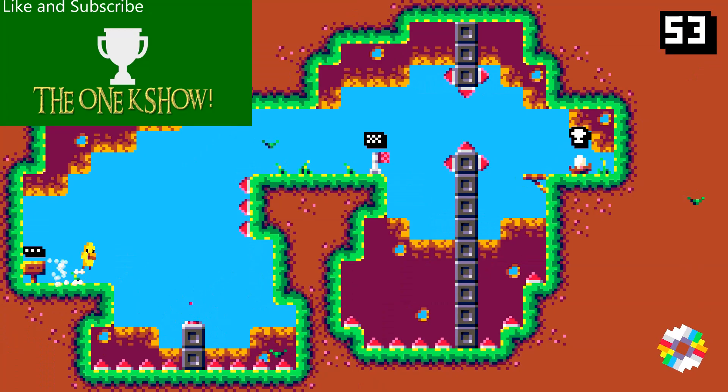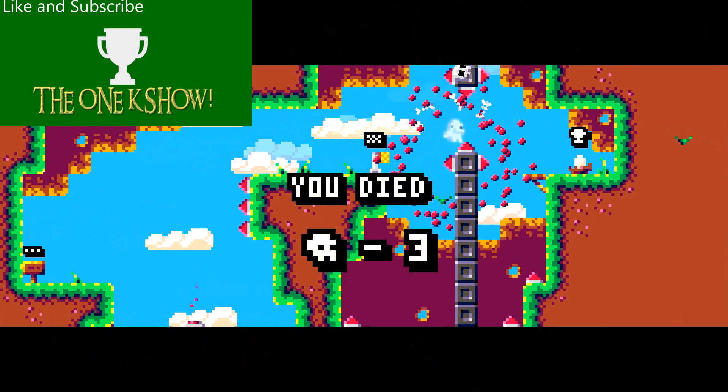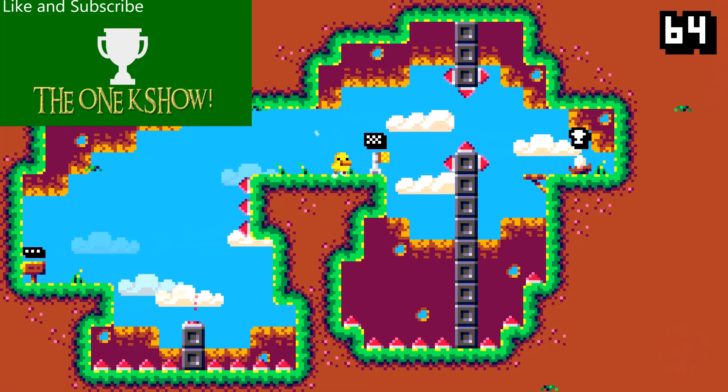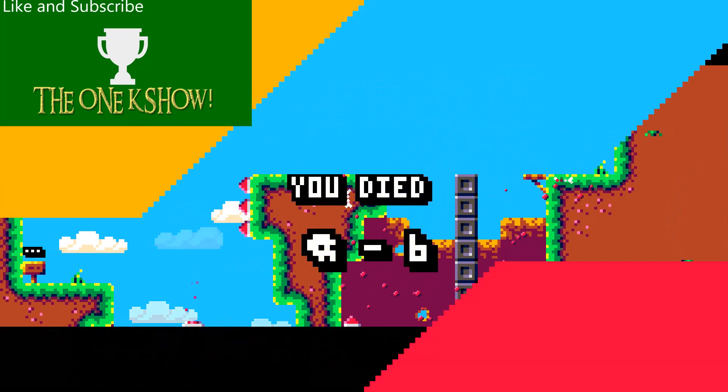This is our first level with a jump pad — you can simply jump on it and it launches you up in the air. This is also the first level where you'll need to use the B button to dash, which the game doesn't explain to you. So here's me just freaking out for a moment and then figuring it out.